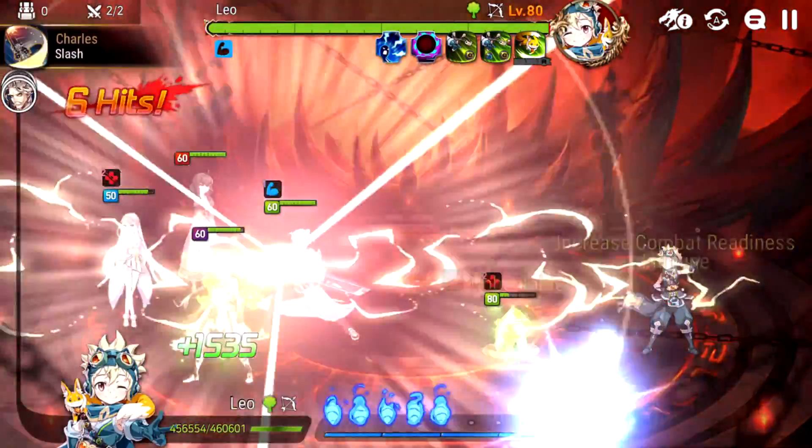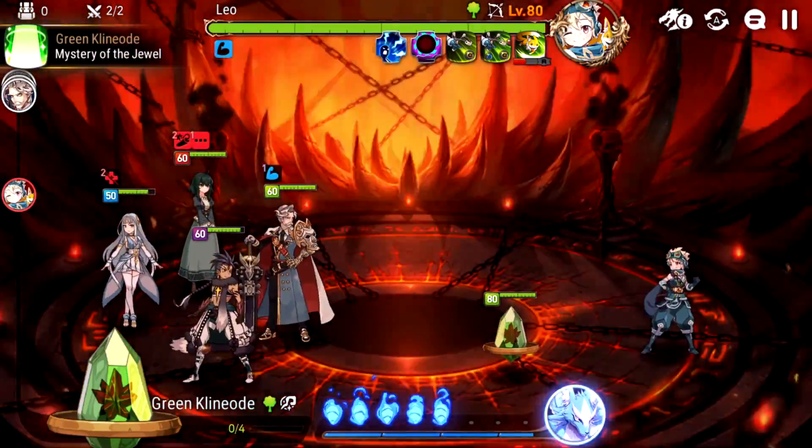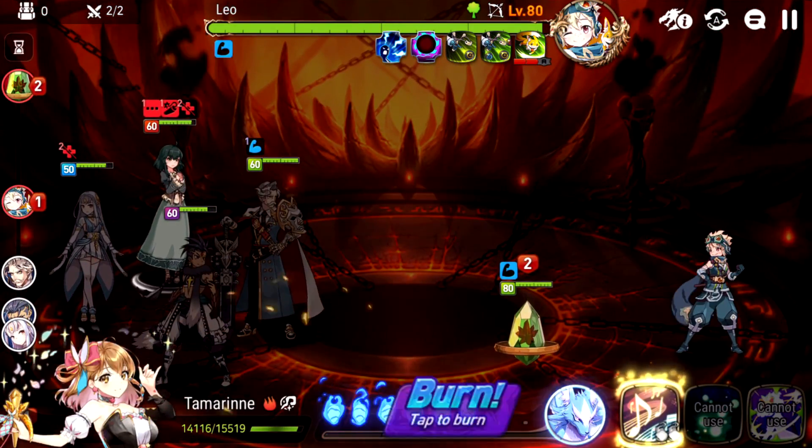Hello, my beautiful little mugglets. So today we're going through my experience with the final floors of Abyss. This is floor 98 through 100. Of course, we're starting on floor 98 with raccoon dude, Leo.